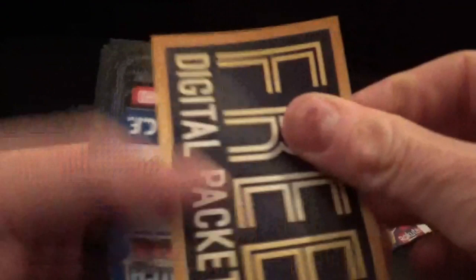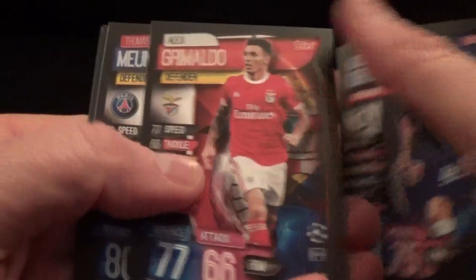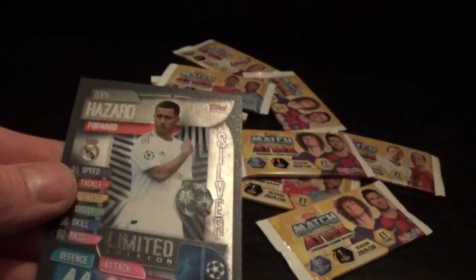Right, down to the last 10 packs. Duo card for City - Laporte and Stones, Giroud, Grimaldo, Mournier, Willisium, Lingard, and oh yes - here we go again, woohoo! We've got Eden Hazard silver limited edition! Wow, I can't believe it!